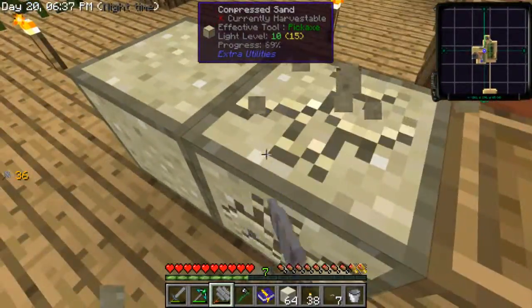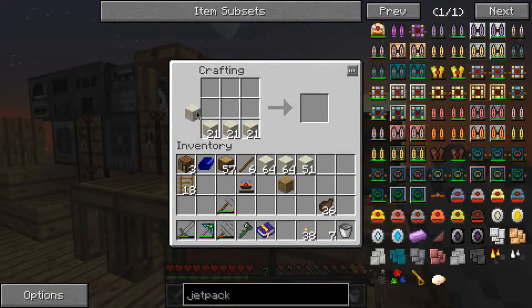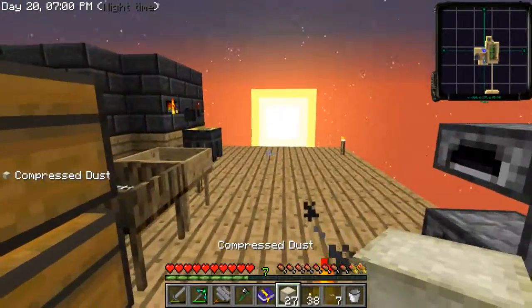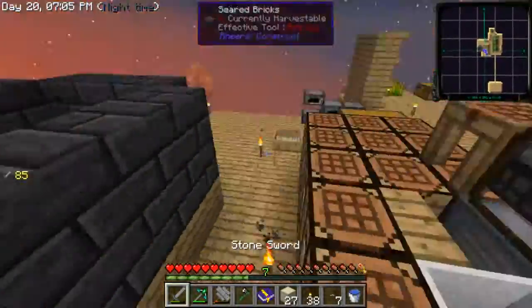Eventually when I have redstone just coming at me, I'm going to make the biggest cobblestone generator because I'm going to need to get some stuff. One of the achievements is to fill up a chunk with triple compressed cobble, so I'm going to make a big cobble generator - it's not going to be too hard, it's just going to need a lot of transfer nodes.